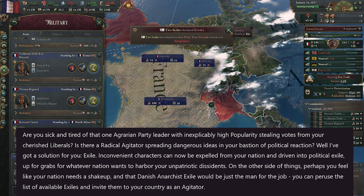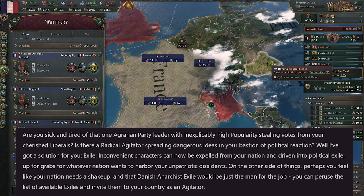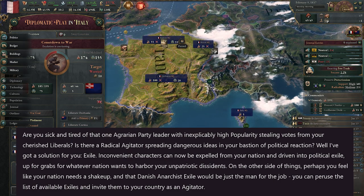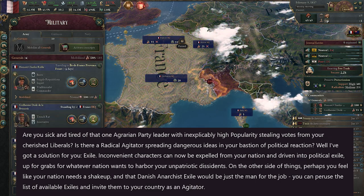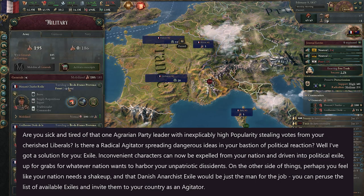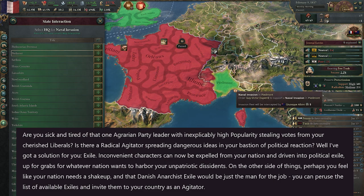Are you sick and tired of that one agrarian party leader with inexplicably high popularity stealing votes from your cherished liberals? Is there a radical agitator spreading dangerous ideas in your bastion of political reaction? Well, there's a solution for you: exile. That's a rather comical introduction to the new feature that will allow you to exile these radical political people inside your society.